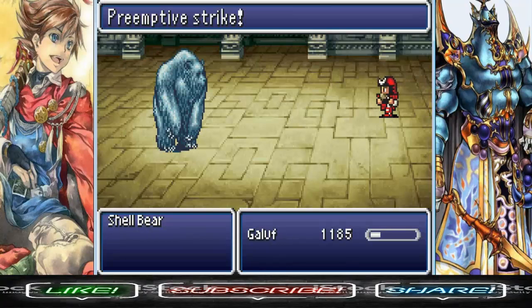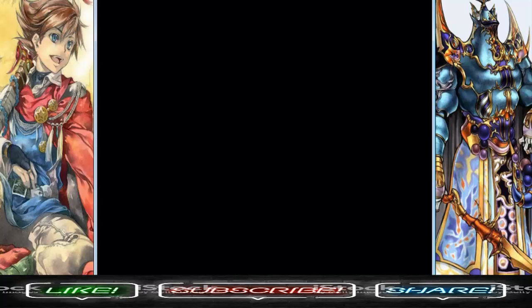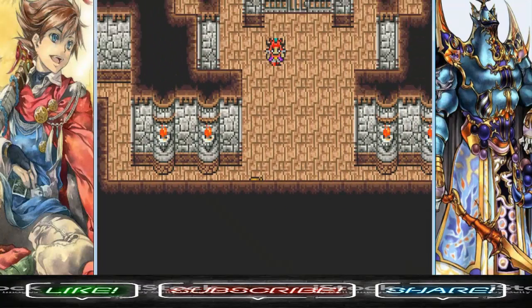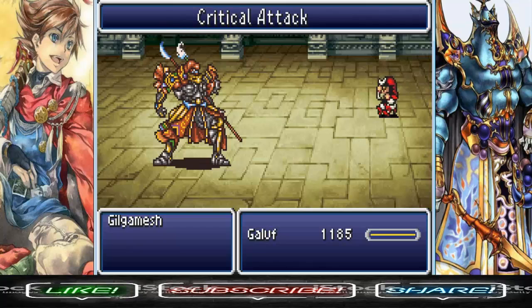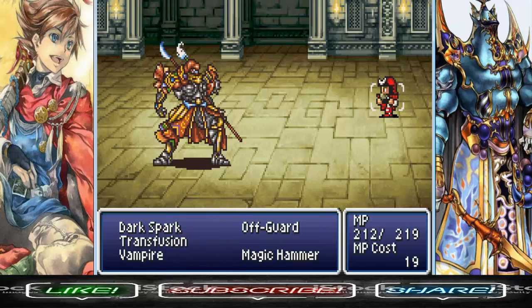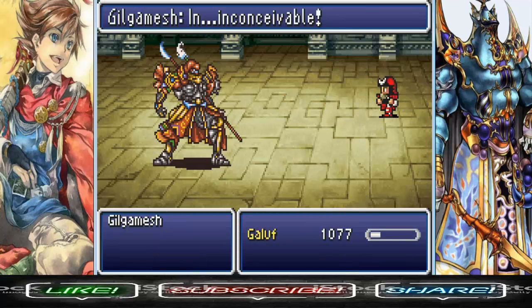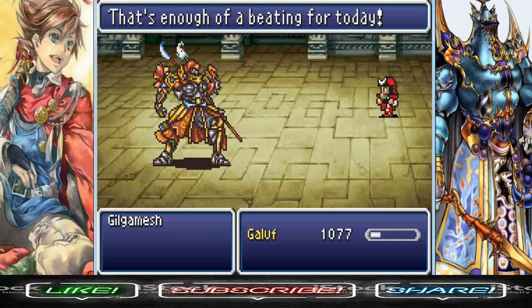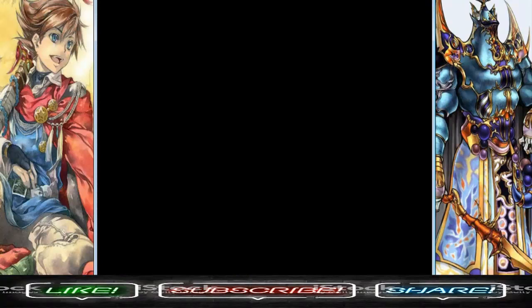Gilgamesh has like 10,000 HP! However, this fight will not take long at all — just use Zeniaj, it's over! All you gotta do is hit him for 1,500 or more. Well then, that's enough beating for today — don't step out of line again! Later bitches! Deuces!